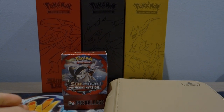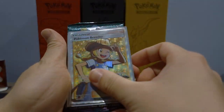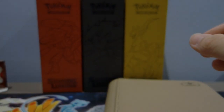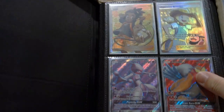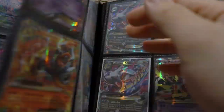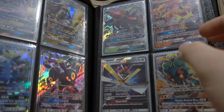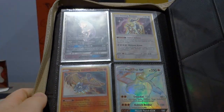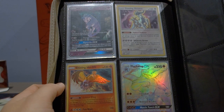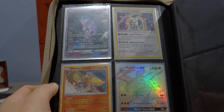Hey, want a chance at winning an awesome ultra rare bundle? The bundle will include not just one but three ultra rares and three Pokemon booster packs. The ultra rares will be selected from this amazing ultra rare binder — there are full art trainers, full art Pokemon, mega EX Pokemon, and GX's. To enter, all you have to do is like, comment, and subscribe. We're giving away hyper rares, secret rares, and shining Pokemon. This giveaway will drop once we hit 1000 subscribers.